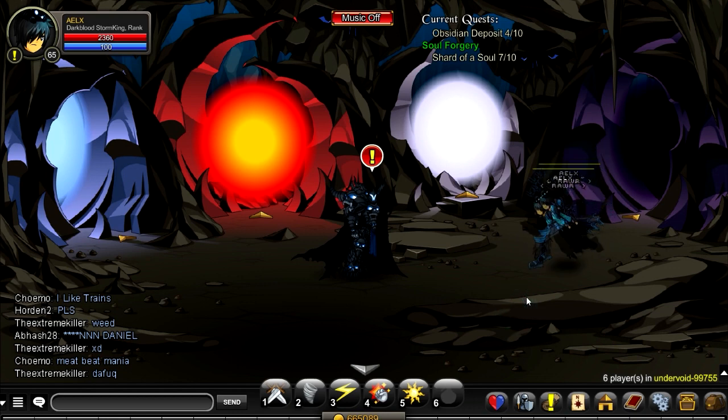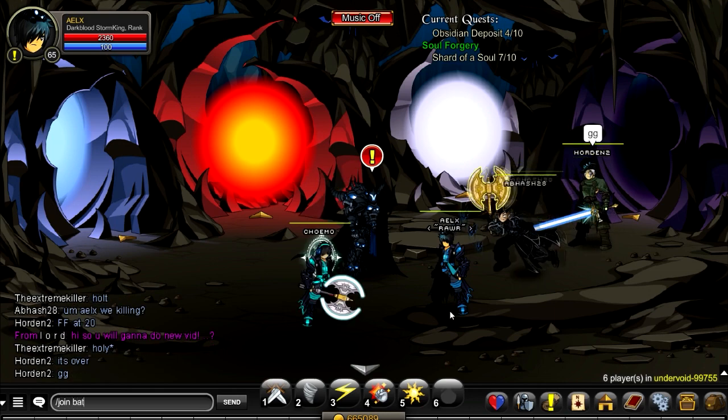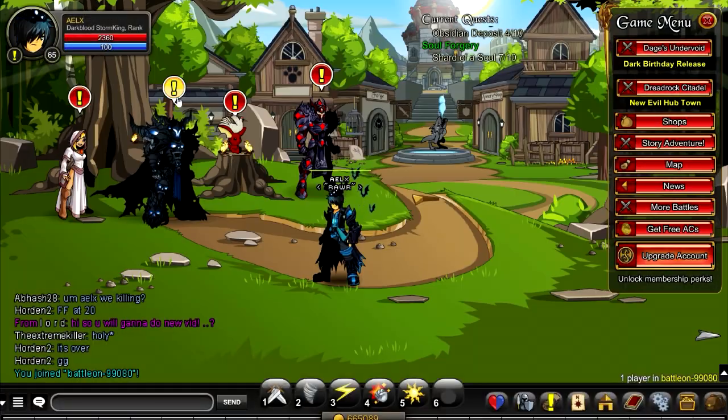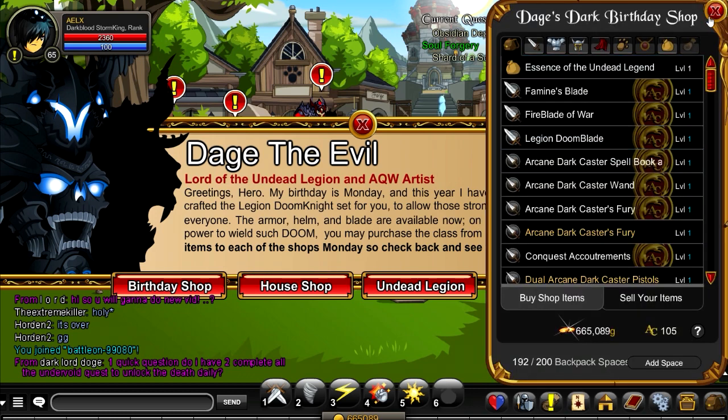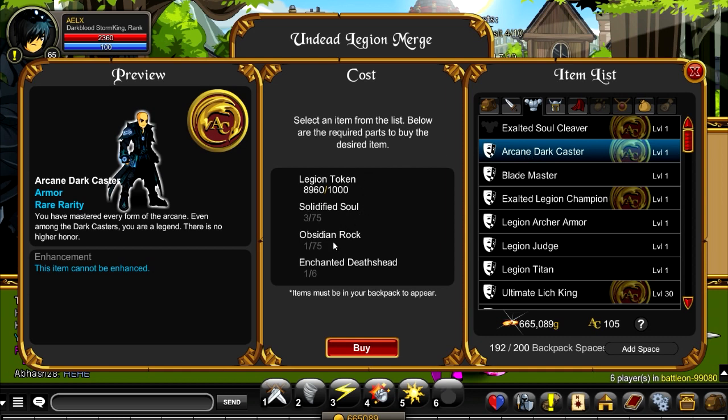Good luck guys. The Solified Souls and Obsidian Rocks are from the Soul Forge Quest, for which you need the Soul Forge Hammer. You can slash join Portal Undead, kill the Skeletal Fire Mages, do the quest over and over - you can quest glitch it if you need to - and eventually get 75 of each. For the Enchanted Death Sheath, you have to go slash join Undervoid, accept the daily quest, and defeat Death. Legion tokens you can do any way you want - I personally like the Bride Paragon Pet.